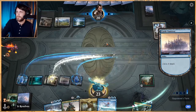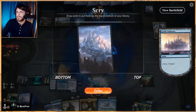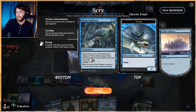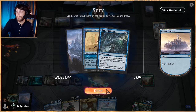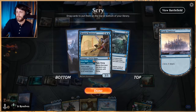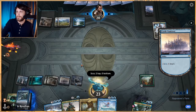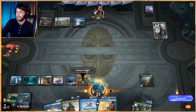Let's go ahead and scry here. Fable Passage is gonna help fill our yard a little bit, but not feeling great about this one. Both of these are actually quite good. Shark Typhoon is very good at threatening Teferi. And this is great at just bouncing it. Let's bounce it — we can Discontinuity and then just kind of go for it.